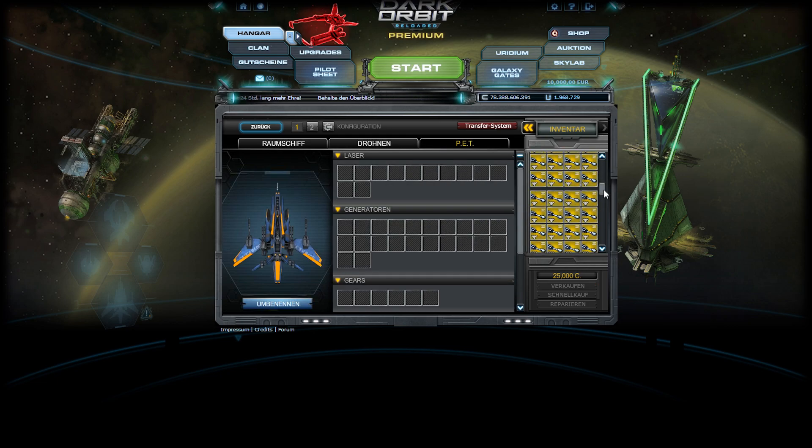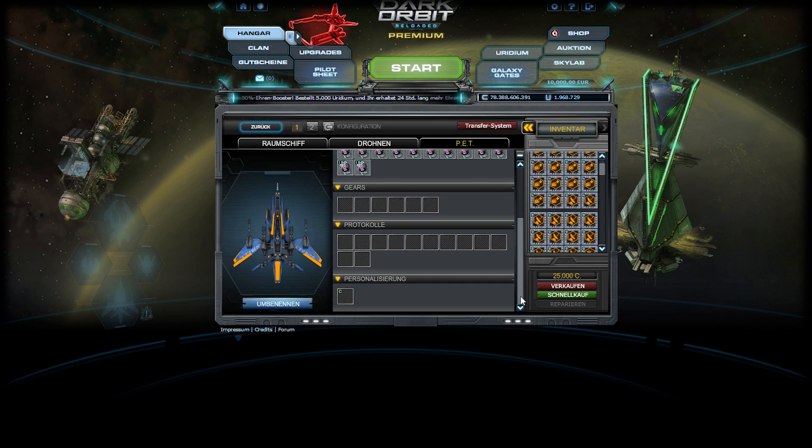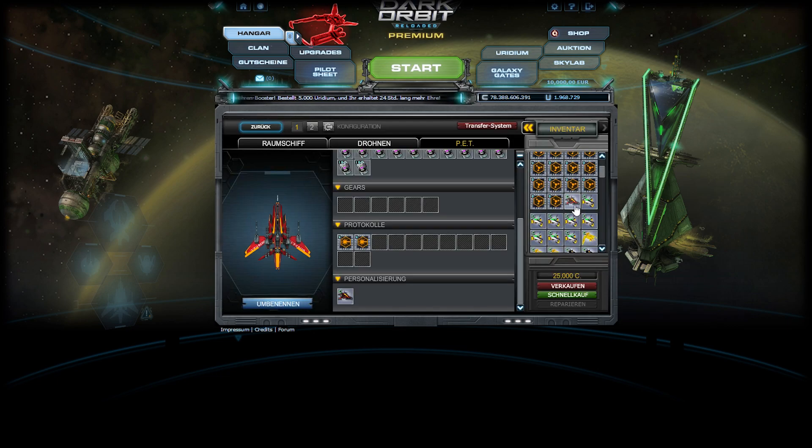My pet — honestly, I don't change my pet for PvP and PvE, it's the same. I don't want to change the protocols for alien, because sometimes there are enemies coming and your pet makes less damage against them. So you better stick with the laser gun protocols. I have only 7 on level 4.